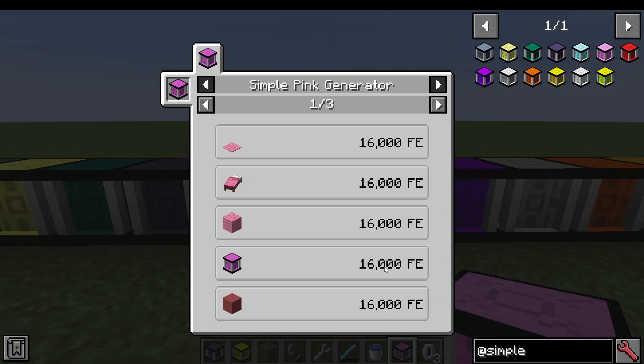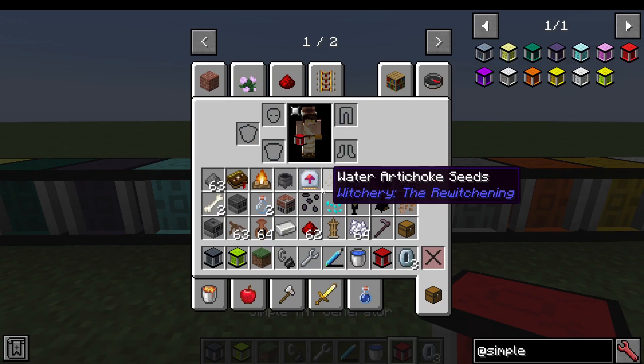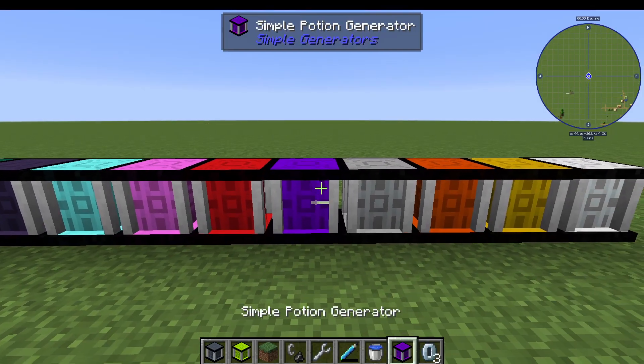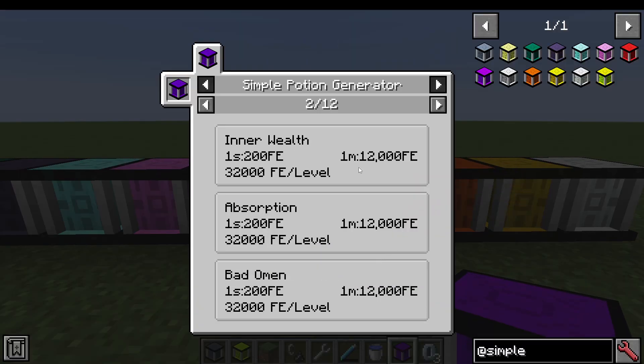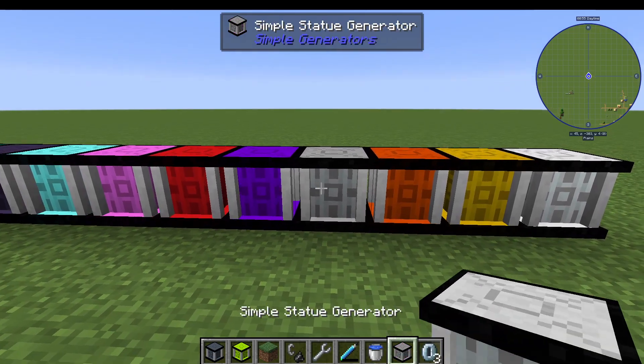We then have the Pink Generator, which actually uses anything pink to generate energy, and it's made with pink dye. The TNT one uses gunpowder or TNT, and is made of TNT. The Potion Generator uses any different type of potion — the more complex, the more power it makes — and you use brewing stands to make it.